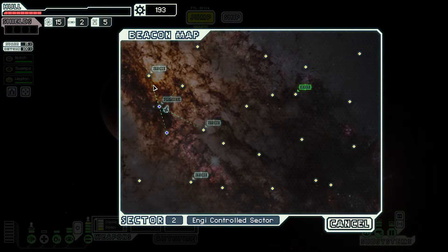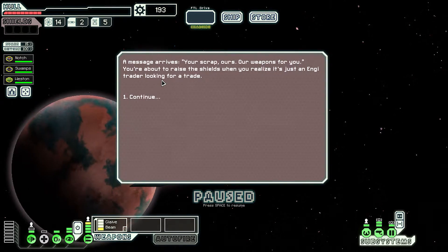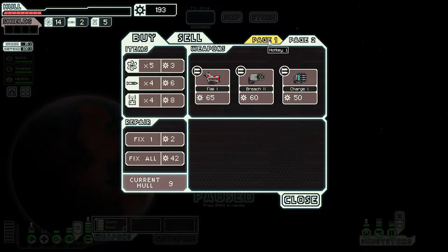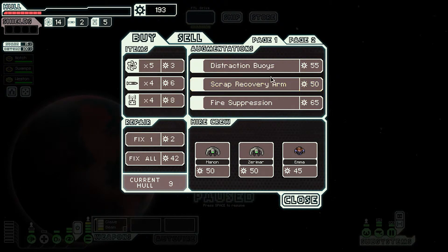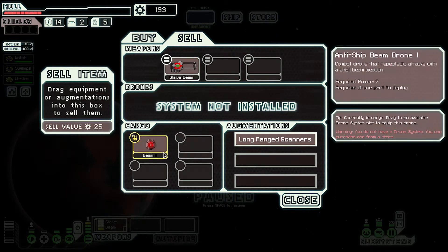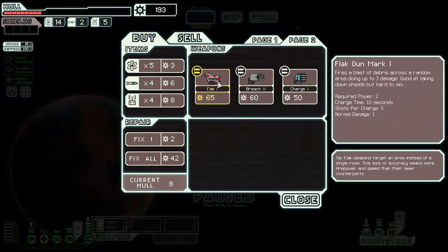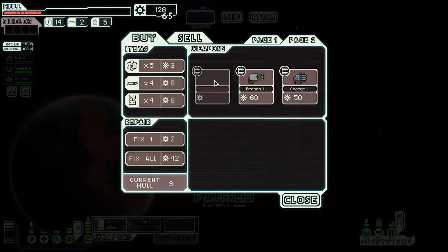Yet another store. All the stores in the freaking world - and you don't have shields. Do all the crew members - shields are priority. A fix for two scraps seems cheap. Got fire beam to sell, long range sensors if need be. Flak one requires two power, fires three things, so effectively taking them down to one shield. Ten seconds to charge. I'm going to regret it but I'm going to buy it.